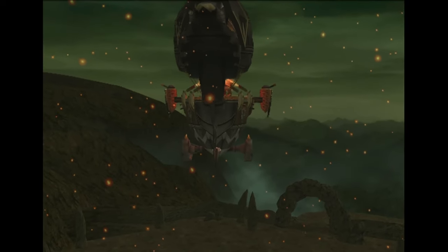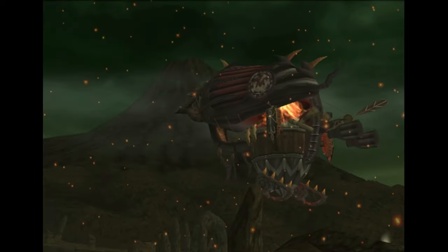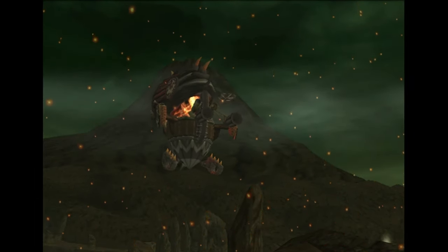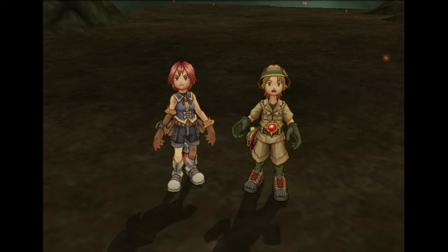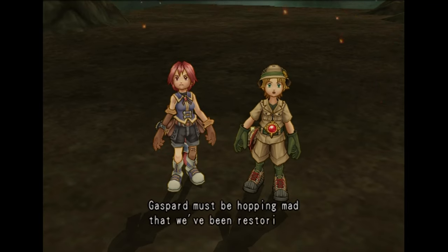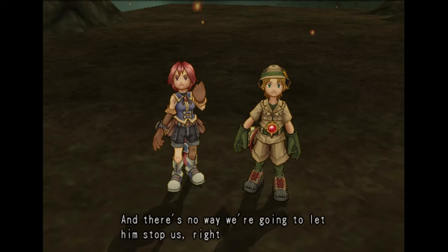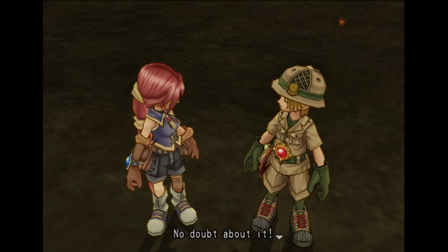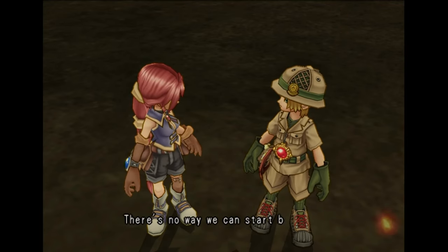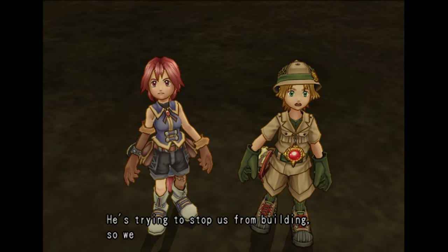Look there! Is it him? What's he up to this time? Gaspard must be hopping mad that we've been restoring all the origin points, and there's no way we're going to let him stop us. I wonder if Gaspard is causing these falling embers too. No doubt about it. There's no way we can start bringing back wood and straw buildings now — he's trying to stop us from building so we can't revive any more origin points.